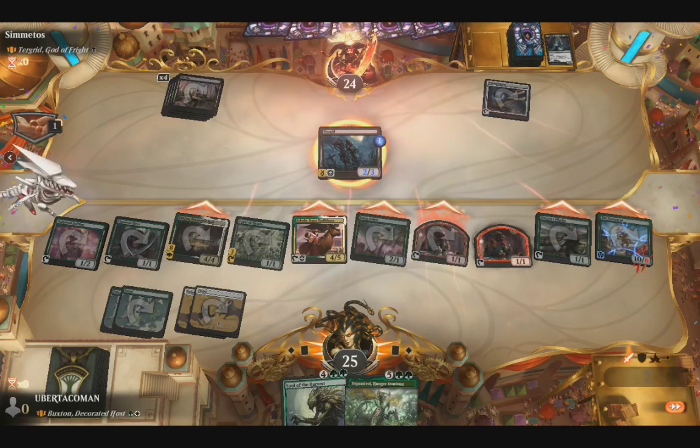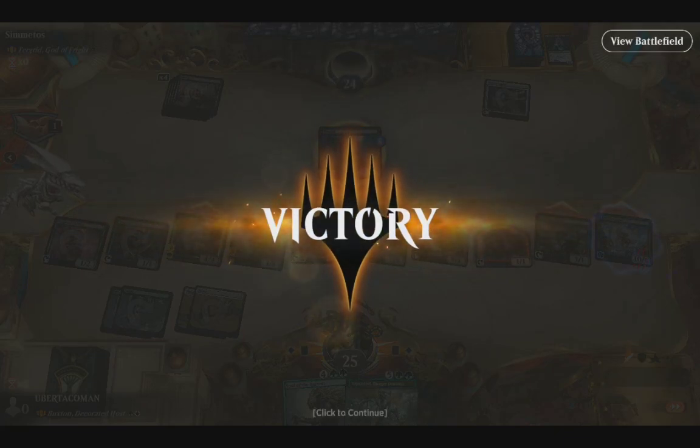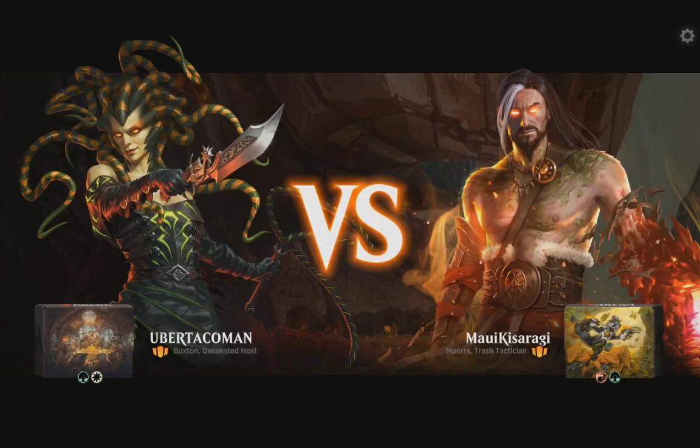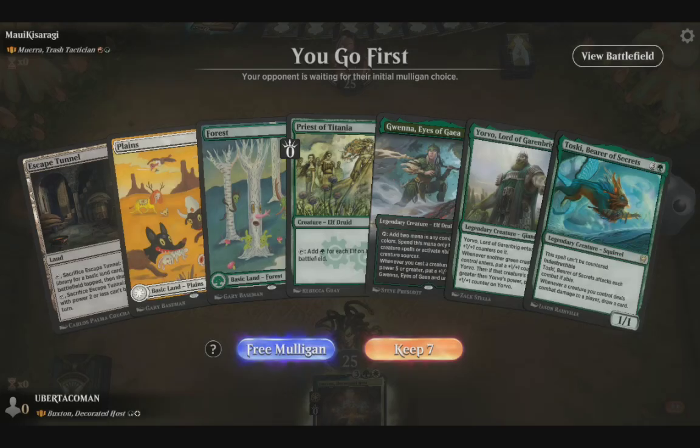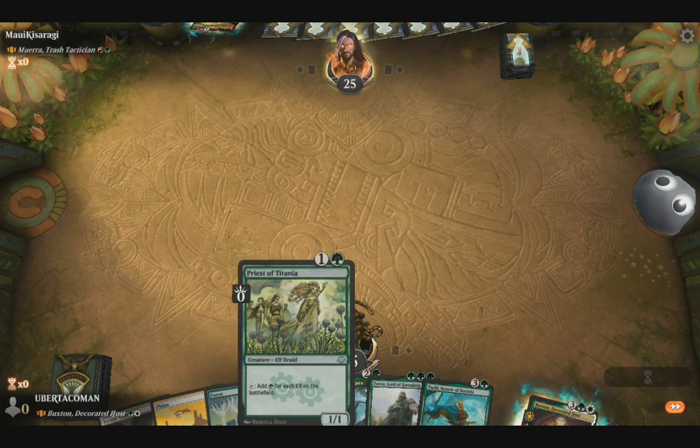That's what you get! I was thinking about Quentin too. Alright, so this is a much better hand. I've got Priest of Titania, I've got Gueno and Yorvo.